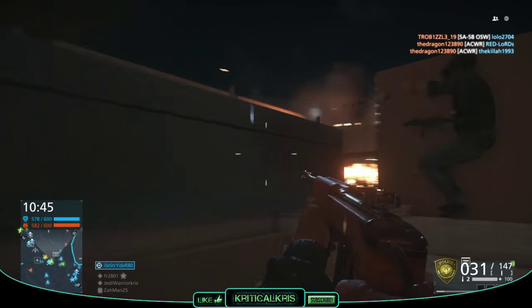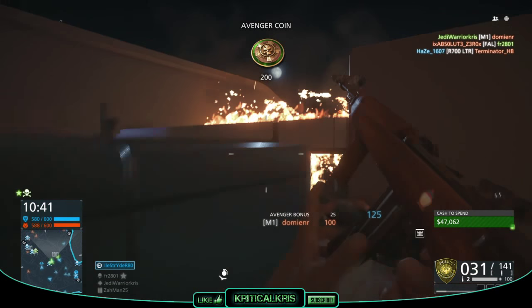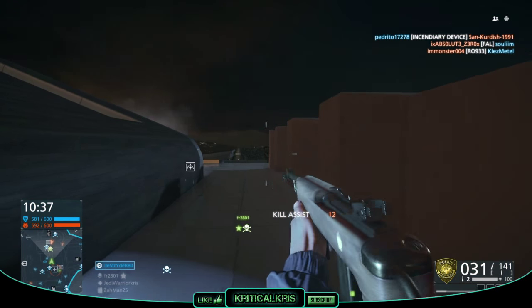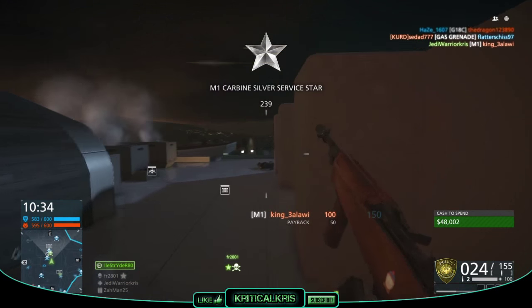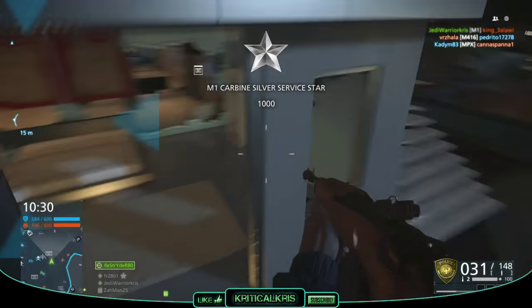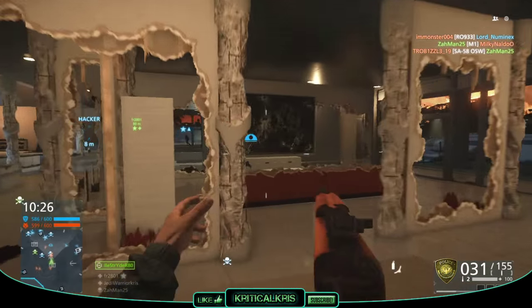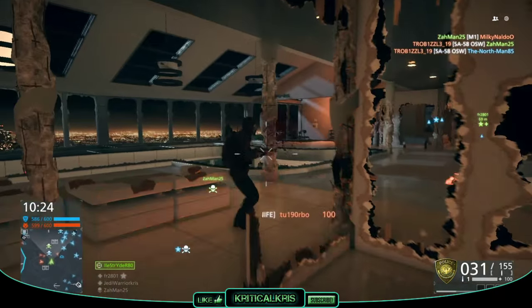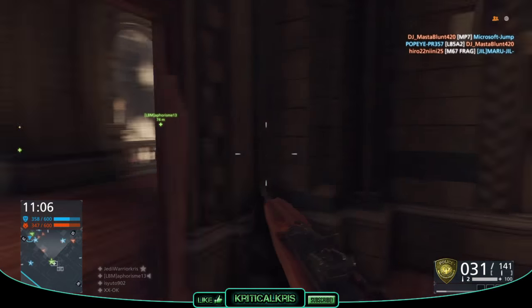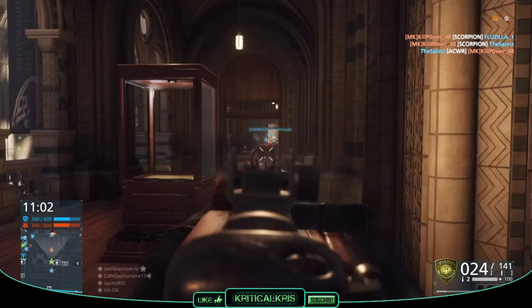Anyway, on to the weapon's positive points. One thing it does really well is its reloads. To change magazines it's only going to take you 1.9 seconds with bullets still left over. This is really quick, and beats the majority of the other guns in the game. It's got a time of 2.5 seconds with a reload running on empty, so this is also pretty quick compared to most of the other weapons. And because the M1 fires in a semi-automatic mode, you'll likely find that you can conserve ammo a lot easier, as you'll only be firing one shot at a time, limiting the amount of ammo you'd normally waste if it was fully automatic.